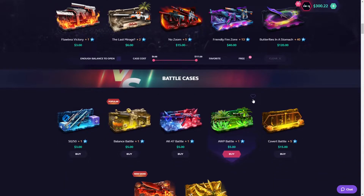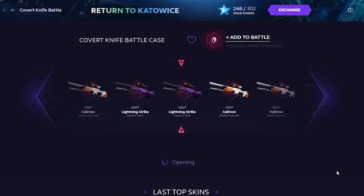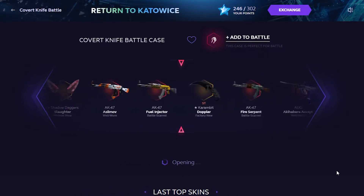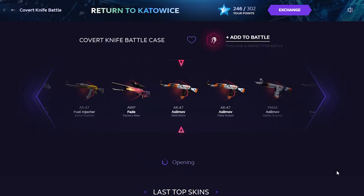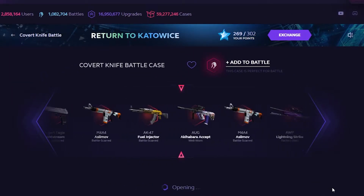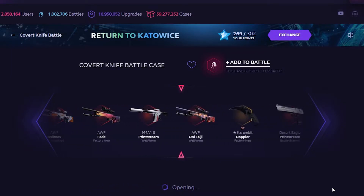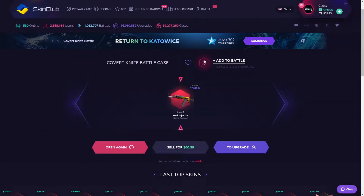Let's jump right into the video by opening up some cases — going over to the Covert Knife Battle, 70 bucks for this. Hopefully we get something good off rip. We put another 70 in the blender and I got something filthy disgusting — actually not that filthy, but pretty disgusting.